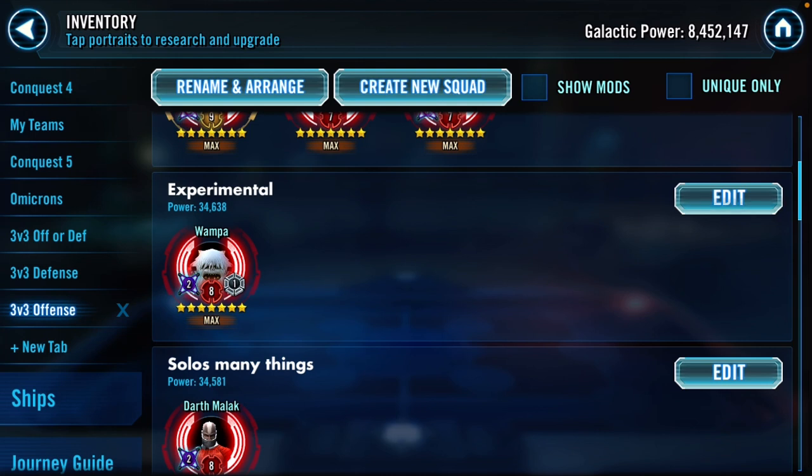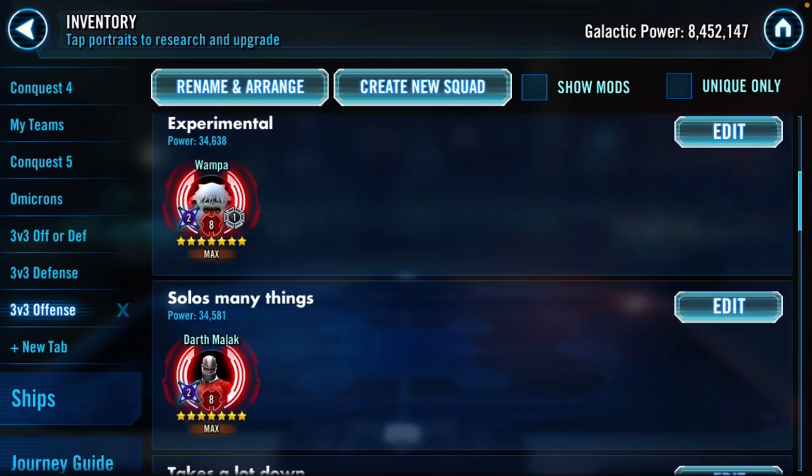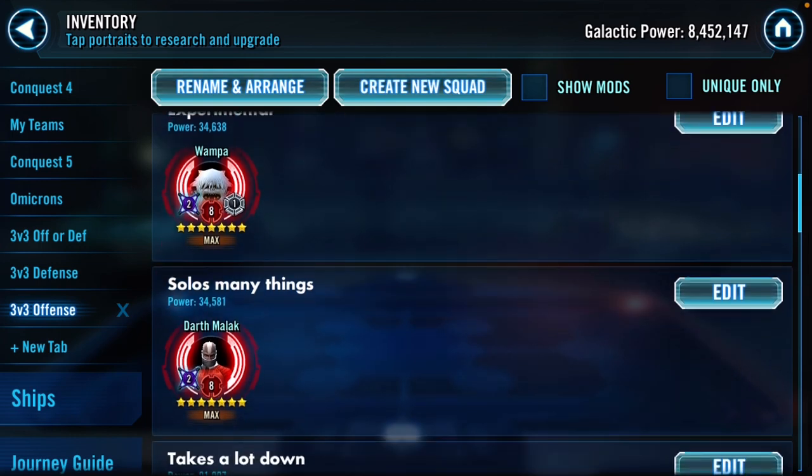Wampa is probably going to be one of the most powerful teams for three versus three. In five versus five he's taking down five toons and staying alive with five toons attacking. In three versus three with only three, I think he could probably take down most B teams and probably some A teams. I'd say he could potentially take down a GL depending on the matchup. It'd be interesting to test with Wampa in three versus three.